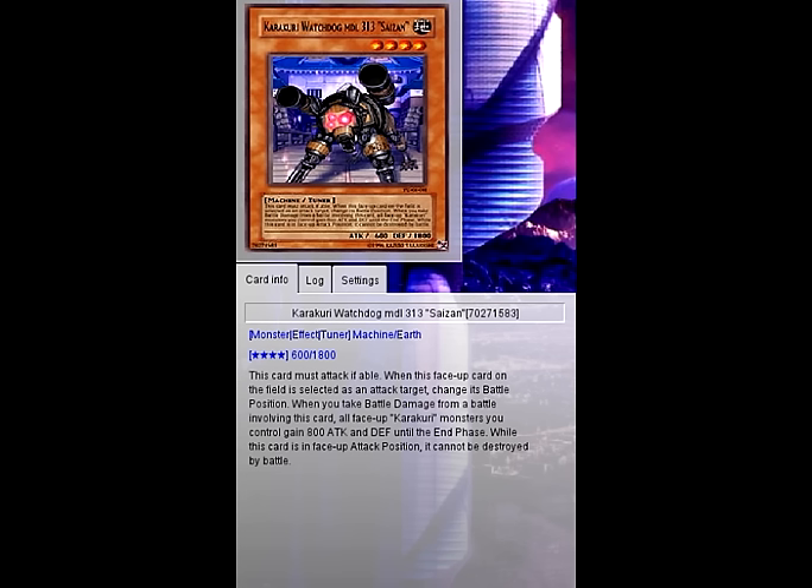Namba 313's effect reads: when you take battle damage from a battle involving this card, all face-up Karakuri monsters you control gain 800 ATK and 800 DEF until the end phase, and while it's in attack position it cannot be destroyed by battle. So this card can stall heavily — when attacked in defense it switches to attack, you take some damage, then ATK and DEF boost by 800. If your opponent attacks again, it switches to defense at 2600 DEF. What doesn't kill you makes you stronger. It actually prevented an OTK by Mermail somehow, so it's pretty MVP for stalling.